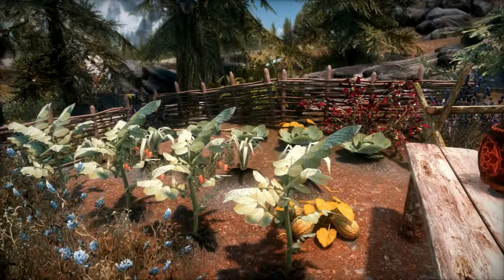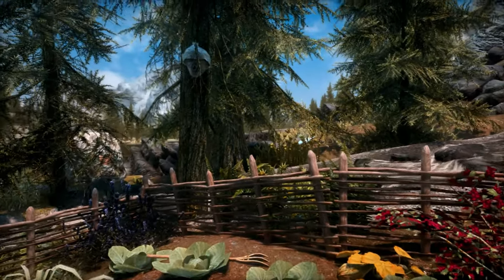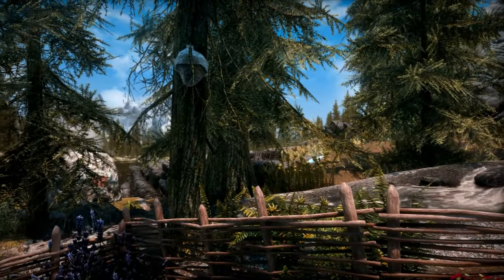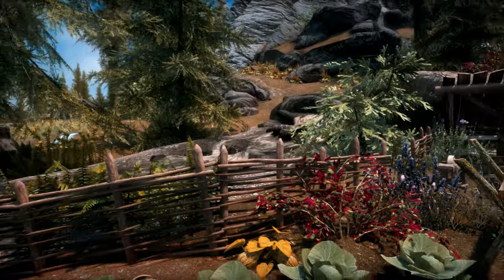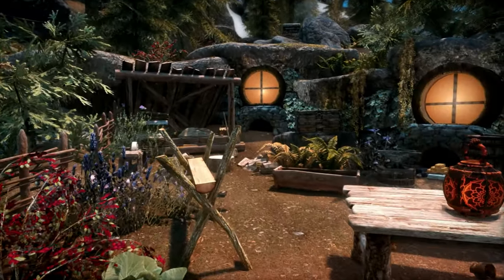You have potatoes, carrots, cabbages, leeks, and gourds in your small garden. And you also have a beehive in your tree to supplement the apiary. There's that beautiful water feature again. Let's see what the rest of the yard has to offer.